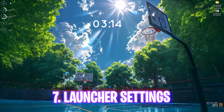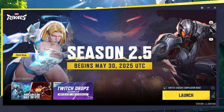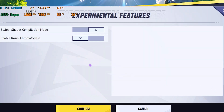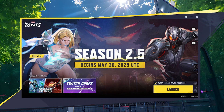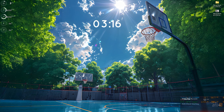Once your PC restarts, head to Steam and click Play on Marvel Rivals to open the launcher. You'll see an option called Switch Shader Compilation Mode — turn it on if you have a low-end PC for a free FPS boost. In the settings gear, ensure Enable Razer Chroma is set to Off. Click Confirm, then click the brush icon and hit Launch to clean your shader cache.